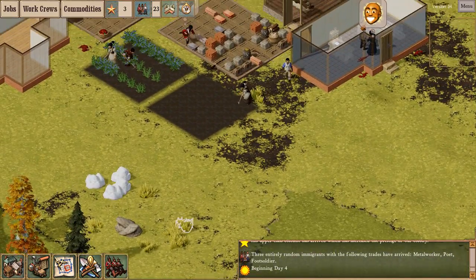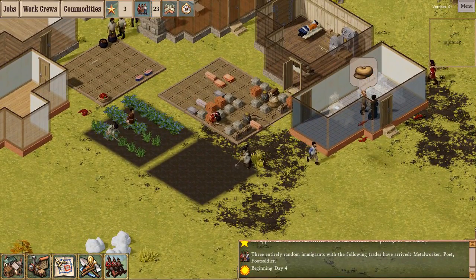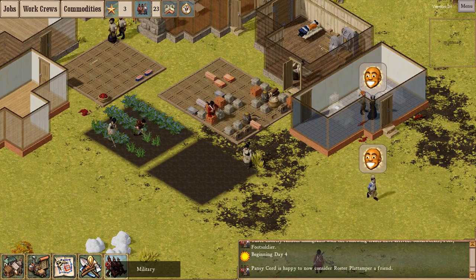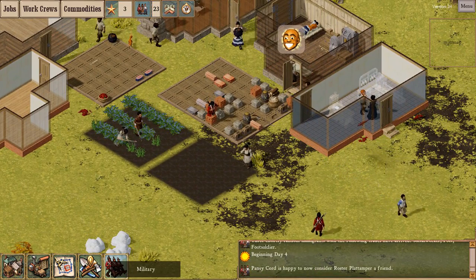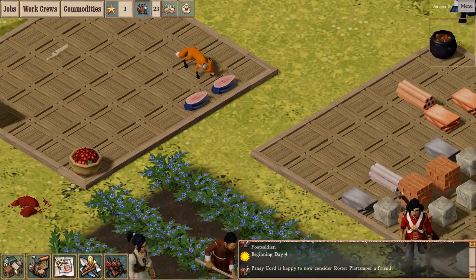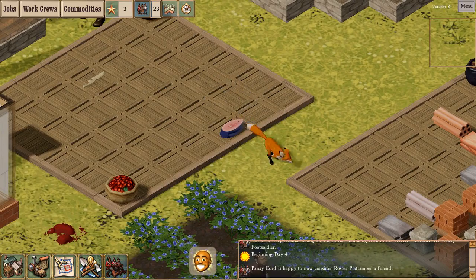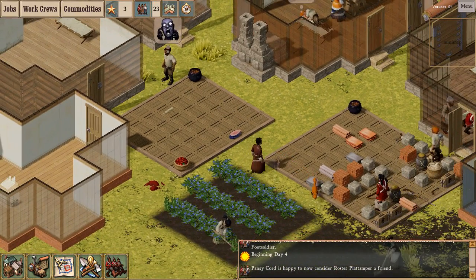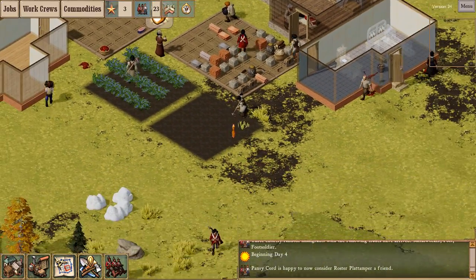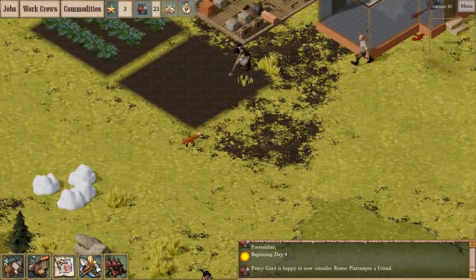Another new building added in this patch is the laboratory. That's where you do research — you have scientists and lab assistants, and you build a macroscope there, which is a module used to research mysterious artifacts. My food stockpile is very, very low, and this fox ate one of the fishman steaks out of it — that's one less meal for my colonists.